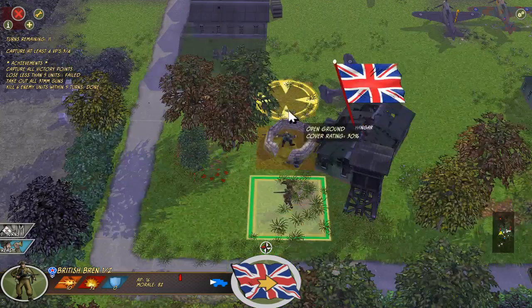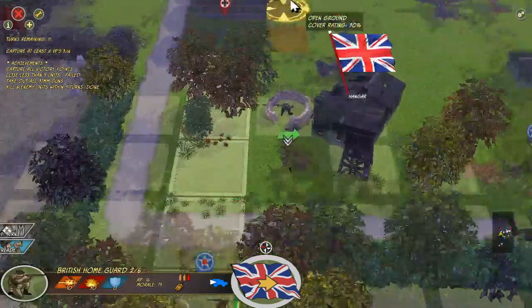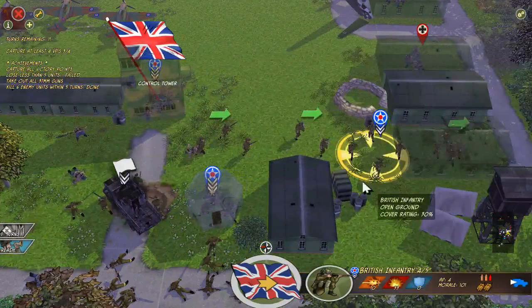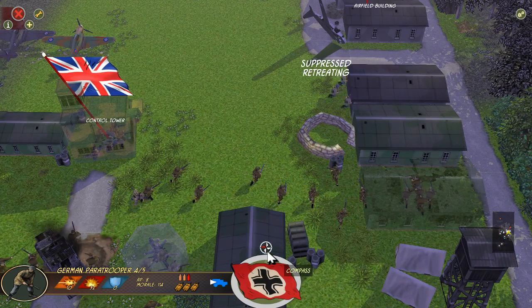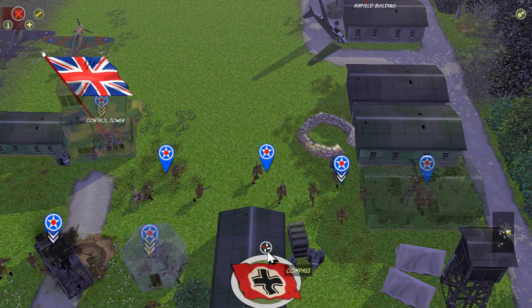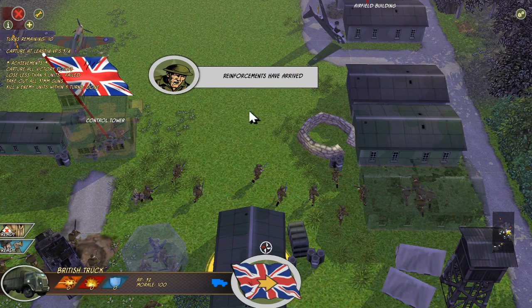I don't want them coming this way, honestly. I don't care if they shoot at this unit — I just don't want them coming this way. Let's end it. Nice little ambush — we actually suppressed them, they retreated. That was not the best move by the AI.